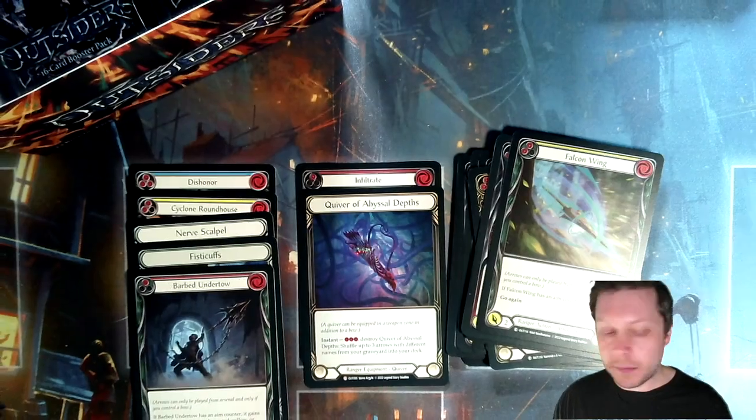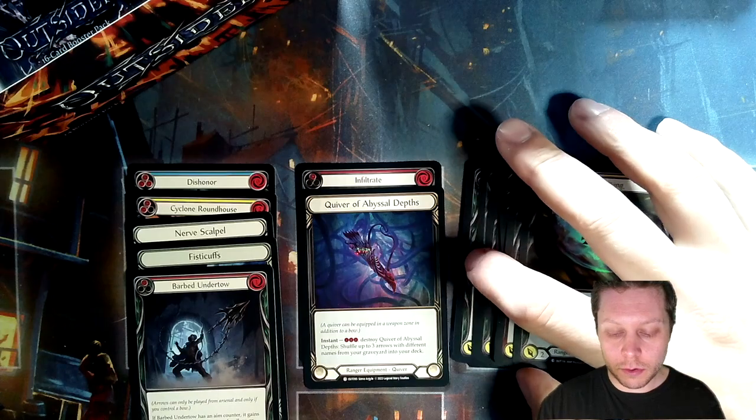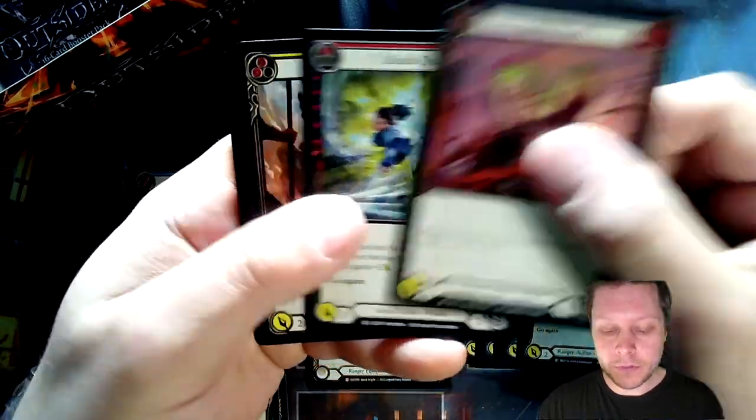I'm also curious to see how many Majestics we get. We were very consistent when it came to the Belgian print — on average five Majestics, one foil Majestic, so six Majestics total. So far we have four and one foil, so maybe another one to come.